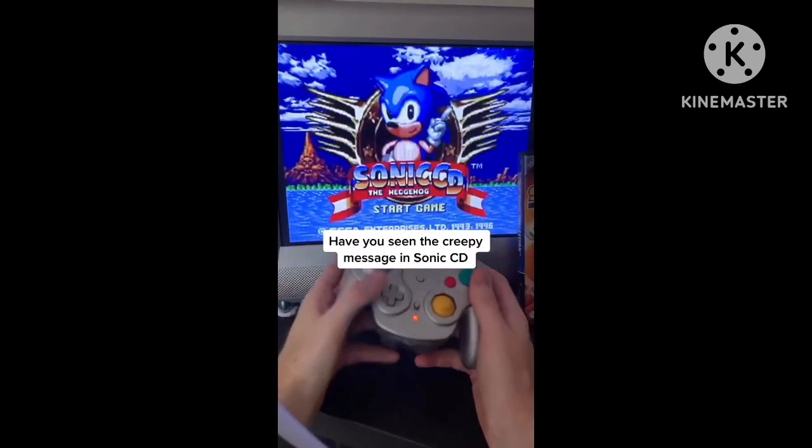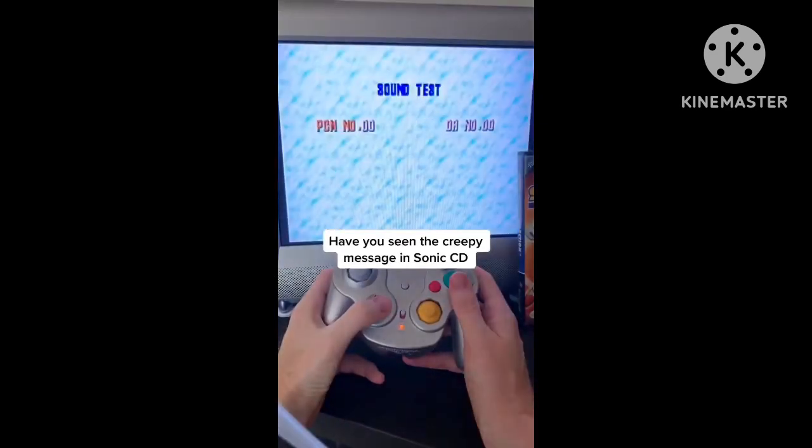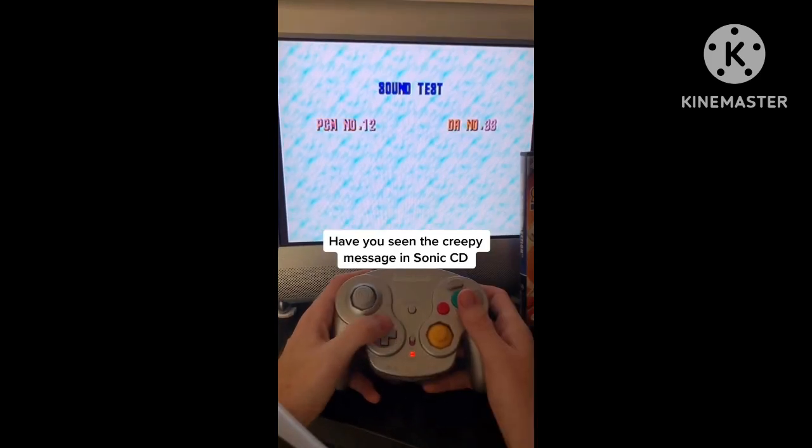Let me choose the game. Apparently there's a secret sound error if you push down, down, down, left, right. Oh my god! That part worked! And this is the part where it gets creepy. So let me just turn the volume way up, and then enter number 12 on the left and 25 on the right.